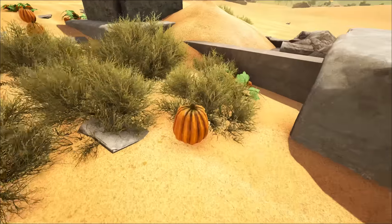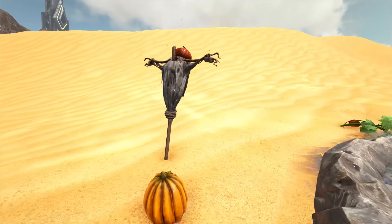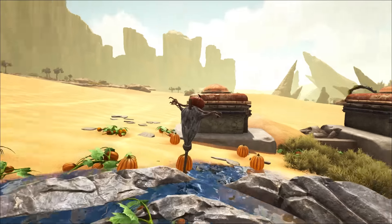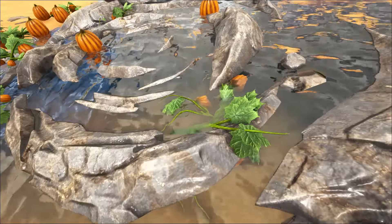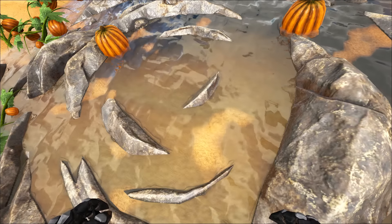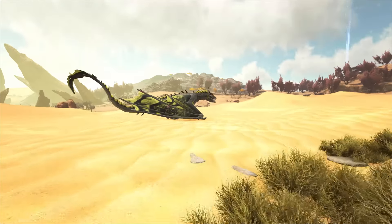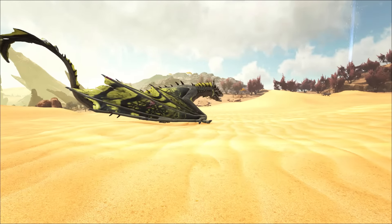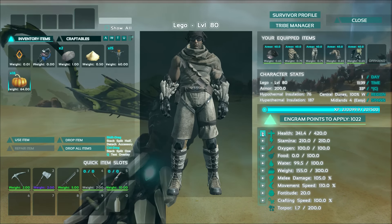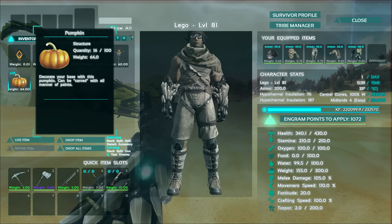We've got some pumpkins and a scarecrow, so I'm going to have to place these around the base. The stuff I really want to check out are the bosses - the Dodo Rex and the Dodo Wyvern. I've got two wyverns here and I'm going to try and kill that Dodo Wyvern, but I don't think it's going to go very well. If I can't do that, we'll just kind of tame them up and see what's going on. We're also going to check out all the skins and everything that's unlockable.